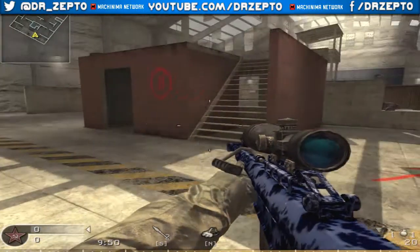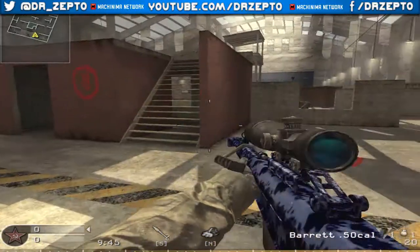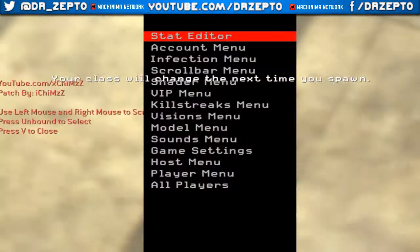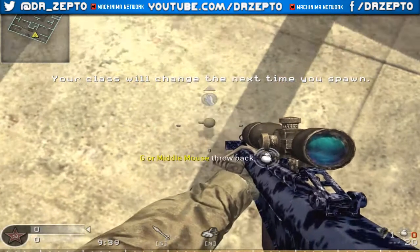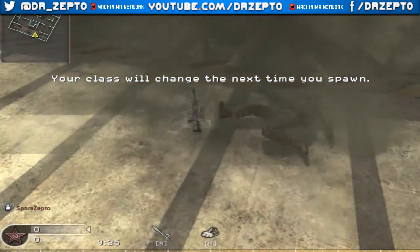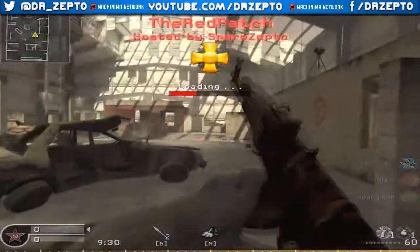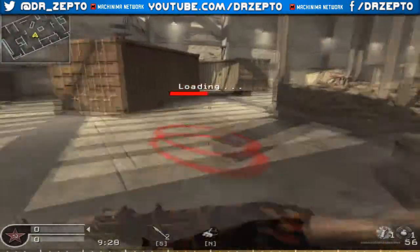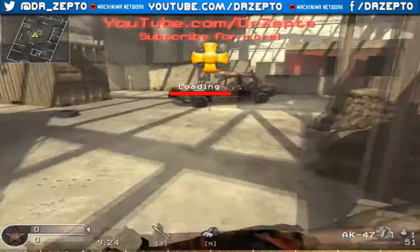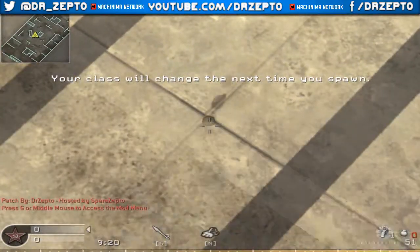As you can see, there you go — that's the blue tiger on the Barrett. If I change my class over and quickly kill myself you shall see the next one in action. Sorry about the lag, I'm not sure why it's doing that, but as you can see here is the autumn camo.